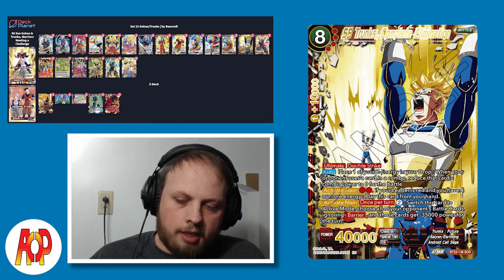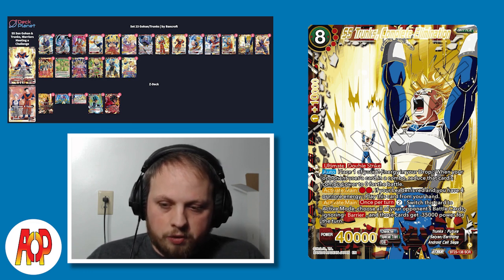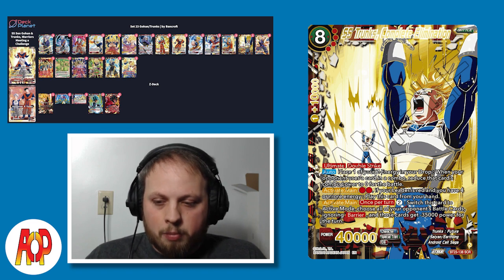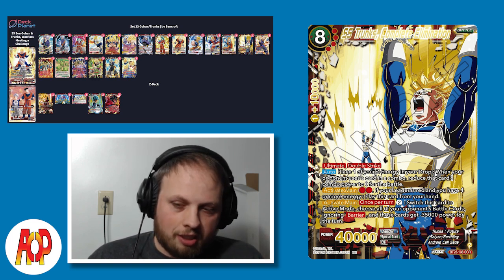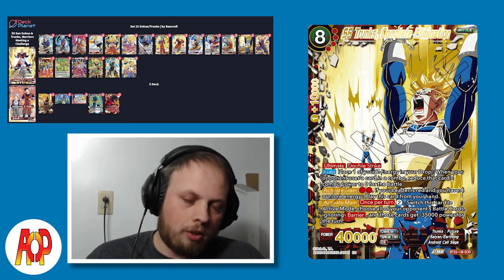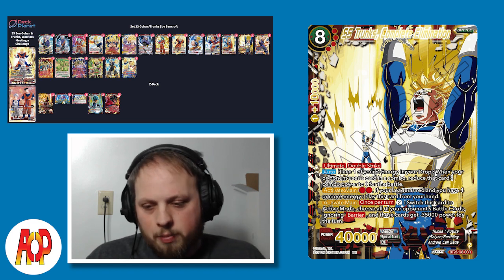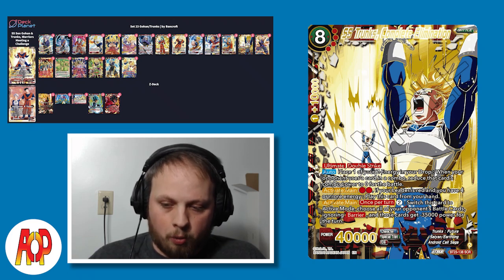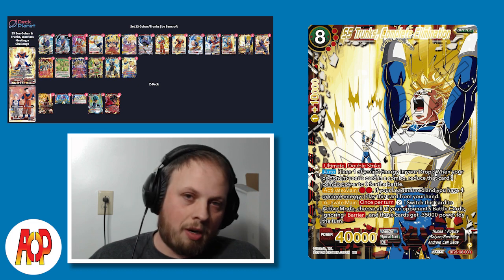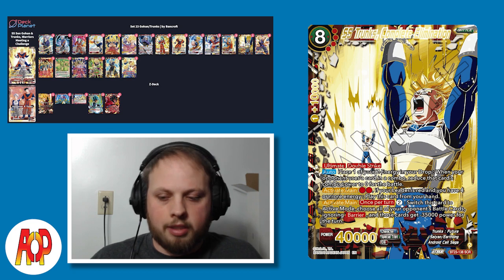And then we got the secret rare from this set. This secret is not bad, though it probably wouldn't be the one I would go to in the end. But it is a double strike. Auto - place one of your Z energies in your drop. When your opponent uses a combo, reduce that card's combo power to zero for the battle. So if you're swinging for a game and you have a ton of Z energy set up, your opponent has to use two combo cards to get past this auto, then still try to combo out of your attack. Activate main for two energy lets you play this if you have four or more energy. It also has activate main for two energy - switch this card to active mode, choose all of your opponent's battle cards, they ignore barrier and get minus 35,000 power for the turn. That effect can be one energy instead of two using the leader's ability since it is an activate skill.